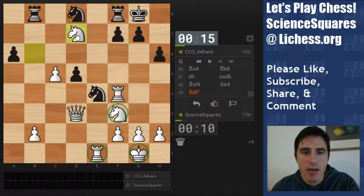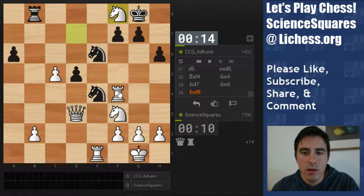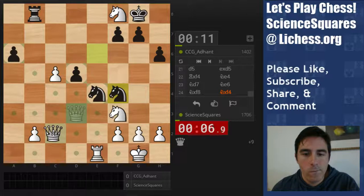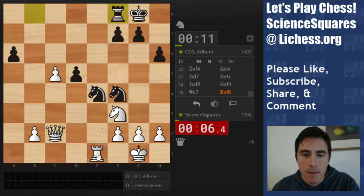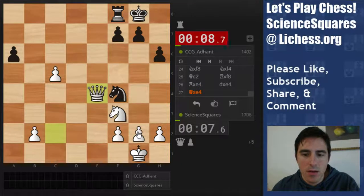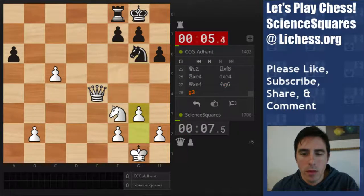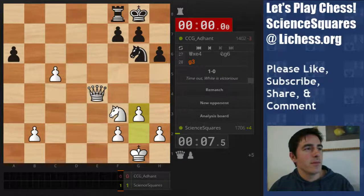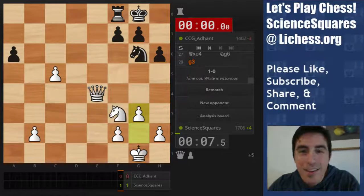I'm going to take either f8 or b8 on my next move. I actually had a choice — either one. That was actually a smart move on his part. I'll just take here twice, and I have a queen for a rook and an extra pawn. Make sure there's no back rank stuff, just push c6 when I can. He can't attack my queen, but he can lose on time. I won the game. Thanks for watching.